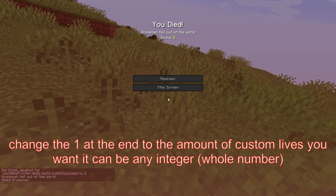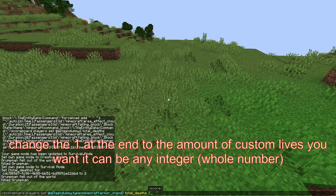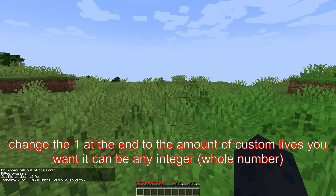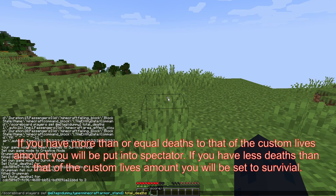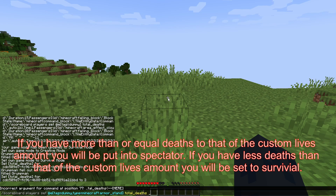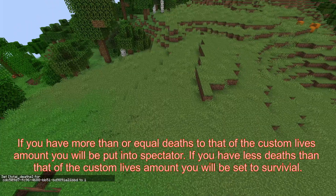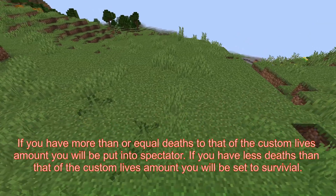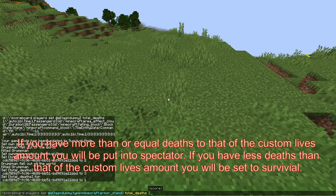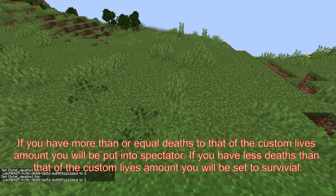If I kill myself again then I will go back into spectator because I have died twice. However if I change it to three then it will set me back into survival again. The same is true if you go down in lives — since I am on two deaths, if I go to one death I will be put in gamemode spectator because I have died twice and therefore more than once. If I switch it back to two you can see I am still in spectator, but if I switch it to three then I will be back in survival.